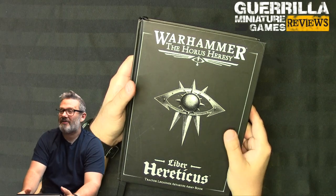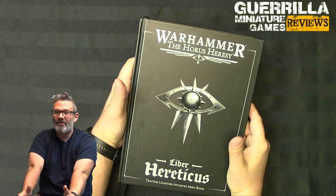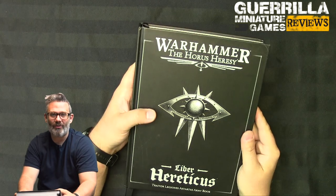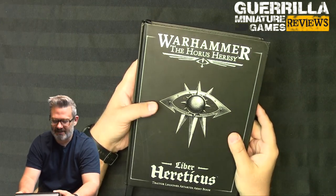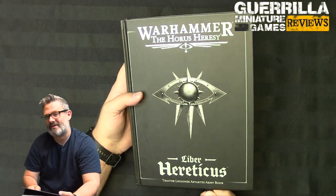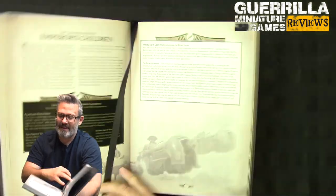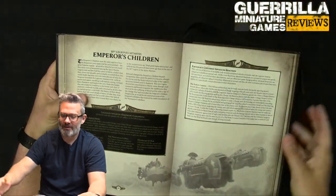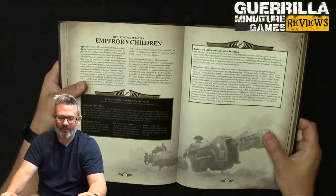Hey everyone, with our GMG review we're back running through the Warhammer: The Horus Heresy Liber books. Now we're on to the Liber Hereticus, having completed all nine legions in the Liber Astartes. We turn now to the traitors of the Warmaster Horus, and we kick it off with an absolute fan favorite: the Emperor's Children.